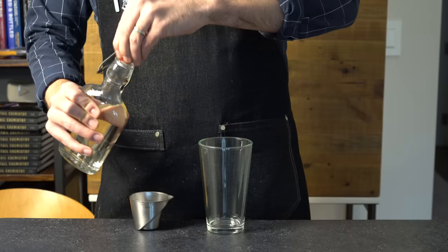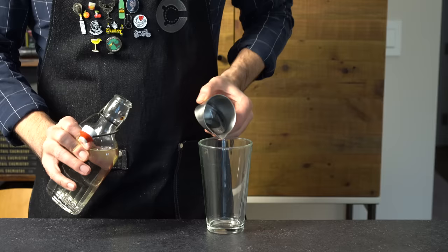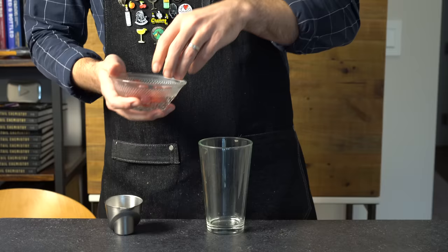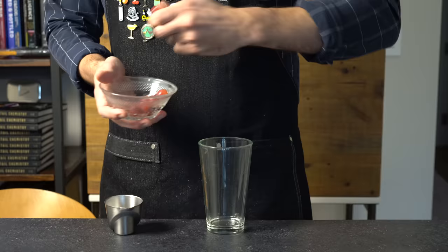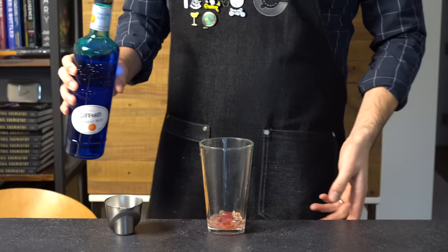Everything else looks pretty interesting — I like the idea of muddling the grapes to get the grape flavor, and a sprig of mint is great. It understands what a smash is. I'm going to play around with the spec a little bit but try to keep the spirit of the cocktail the same — pardon the pun — and we'll do a side-by-side comparison. First, let's make the Grape Smash Cocktail from ChatGPT. I'll start with the simple syrup and muddle the grapes into it — one quarter ounce of simple — and I've got six small red grapes.